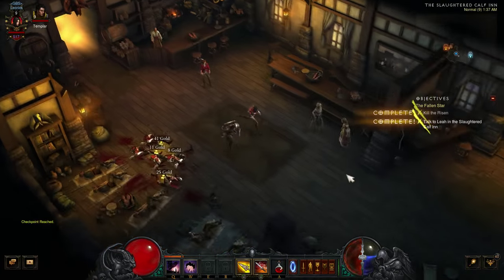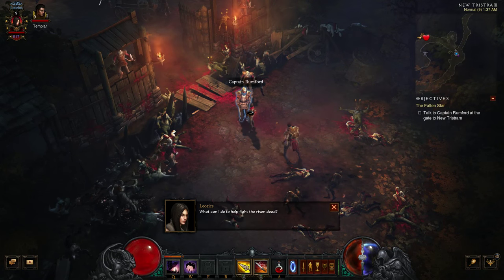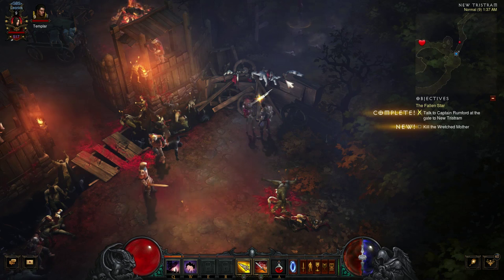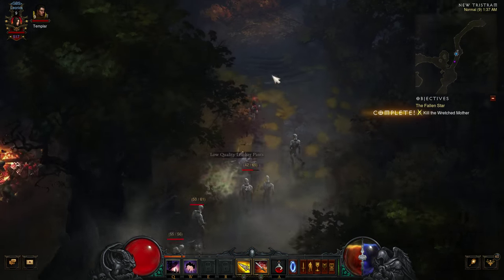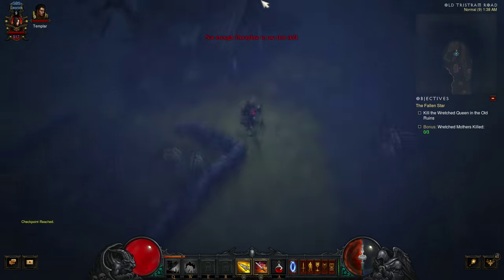A thing that really helps for these quests is having the skip cutscene button bound to a key you can spam constantly. I think by default it's on Space — whenever anyone's talking, spam that button and it makes the audio go really quick, so you're not sitting there waiting for someone to go through their dialogue.